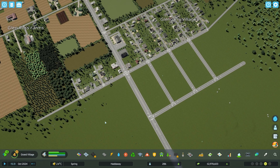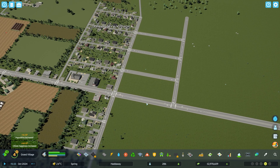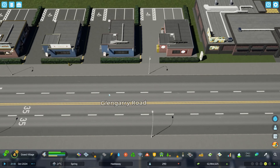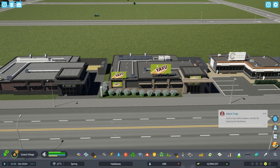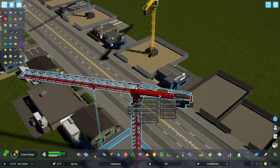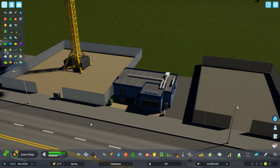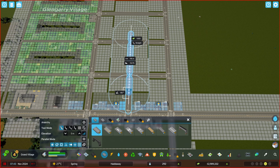Although our village was looking nice and tidy as is, we all know that nothing can stop the onward march of progress. This will be a more dense and walkable stretch of commercial along Glengarry Road, although I'm not in love with the North American commercial buildings, so I'll mix in some more European. Doesn't this just look kind of sketchy?